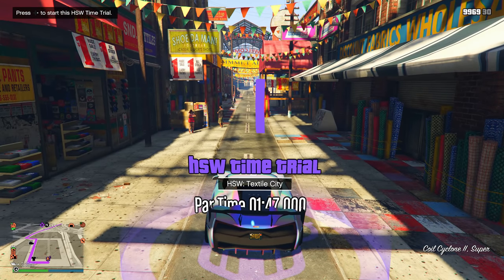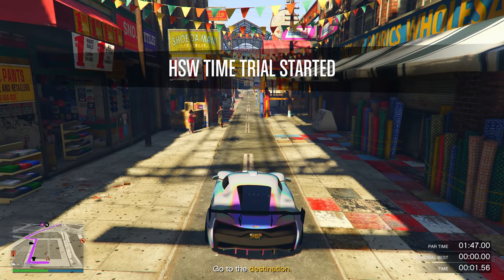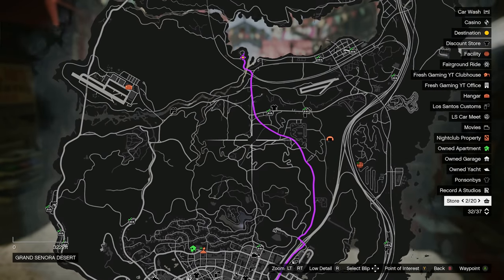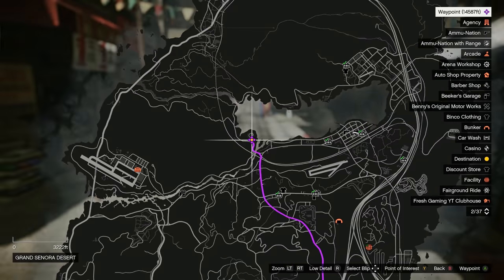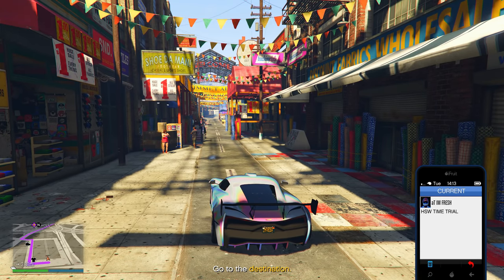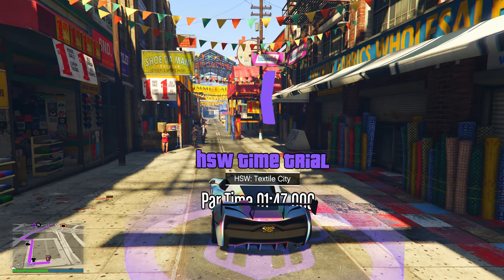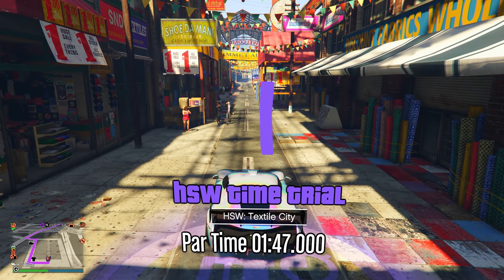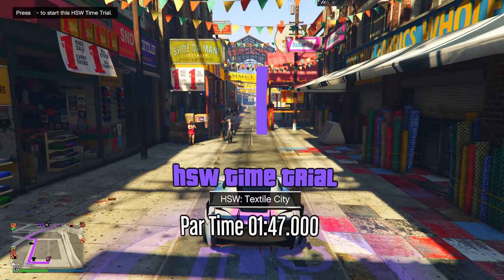This one is only one minute and 47 seconds long. Once you get your fast HSW vehicle, go up to the time trial, click right D-pad to start it, and just open up your pause menu. Go over to where the checkpoint is and mark it so you have a waypoint to get there. Then drop your pause menu, open up your phone, click right where it says job list, then click X and then A to quit the time trial.